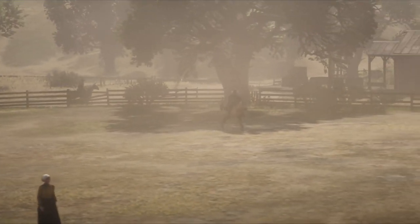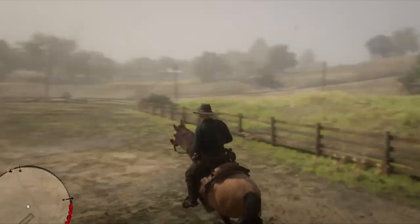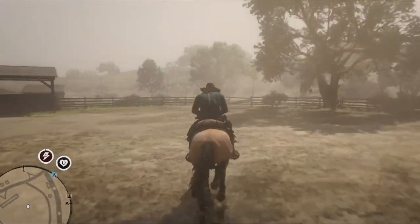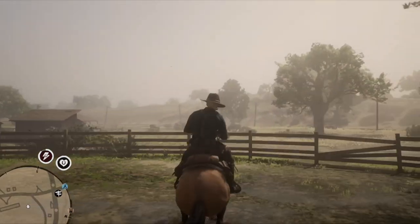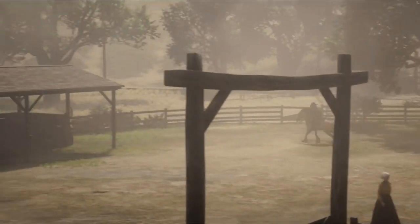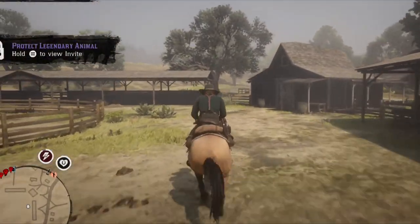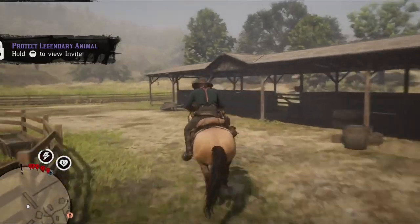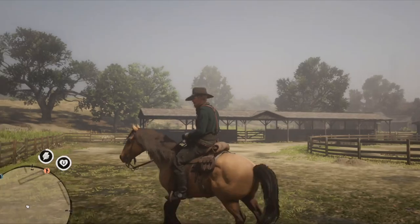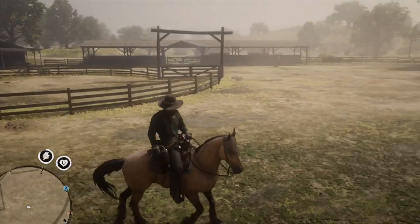If you want to do a really cool sliding stop, first get your horse up to full speed, then push and hold both A and the right bumper at the same time — click them and hold, don't let off — and he'll come to that nice long sliding stop. You can also use the same technique to skid around corners, like if you're getting chased by the police in Saint Denis and need to make a quick escape.